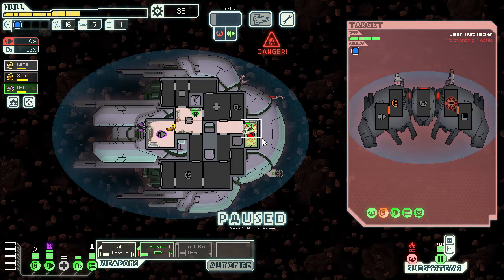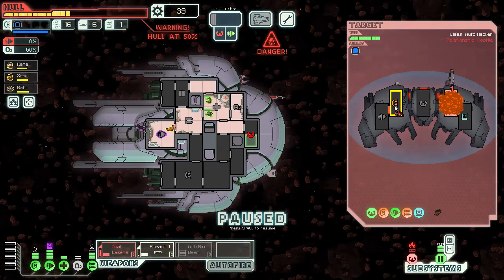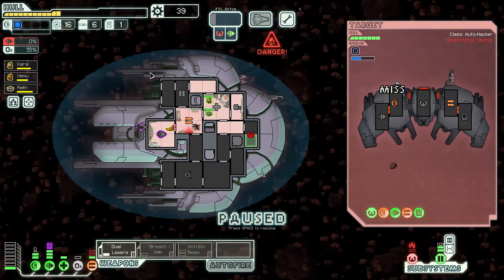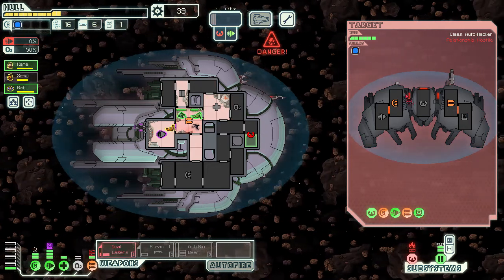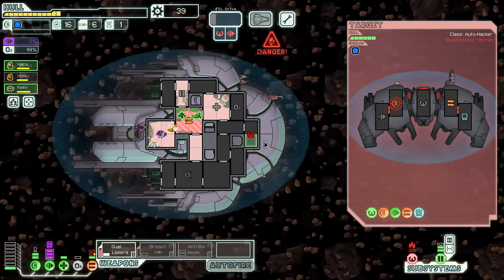The fire can't spread because we've got blast doors. Let's put both crew members into medbay and turn the oxygen off temporarily. Let's breach their weapons if we can. Missiles are down at least — let's target their shields. Target their weapons as the next priority. It's an automated ship so it will take them a little bit of time to get systems repaired.